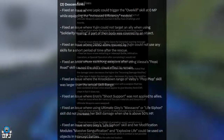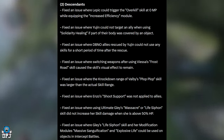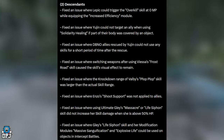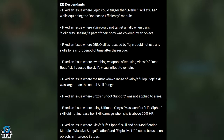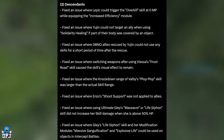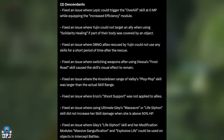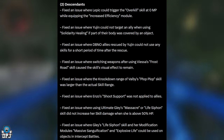Bug fixes — descendants: fixed an issue where Lepic could trigger the Overkill skill at 0 MP when equipping the Increased Efficiency module. Fixed an issue where Yujin could not target an ally when using Salivatory Healing if part of their body was covered by an object. Fixed an issue where allies rescued by Yujin could not use any skills for a short period after the rescue. Fixed an issue where switching weapons after using VS Thrust Roll caused the skill's visual effect to remain.